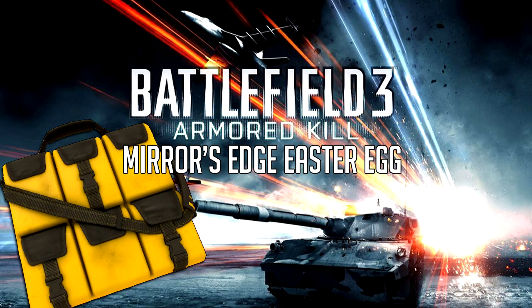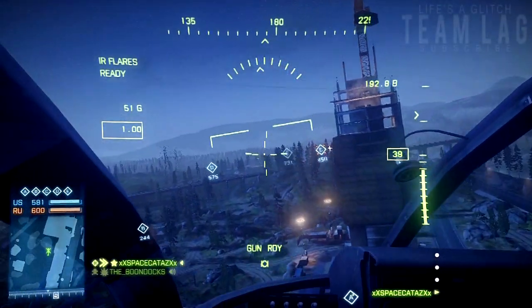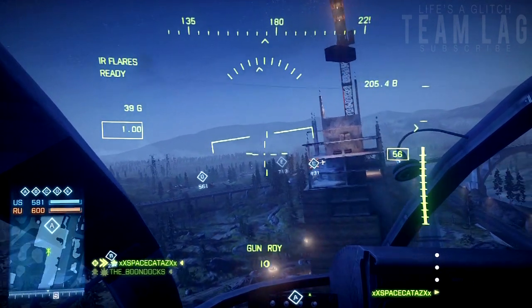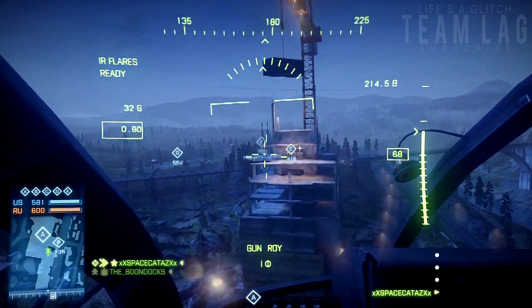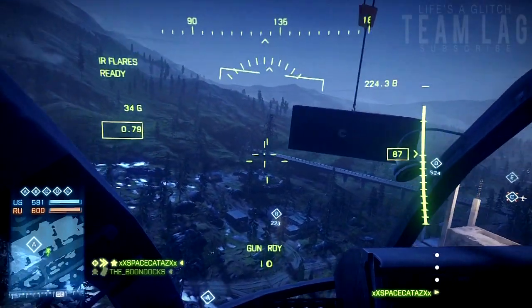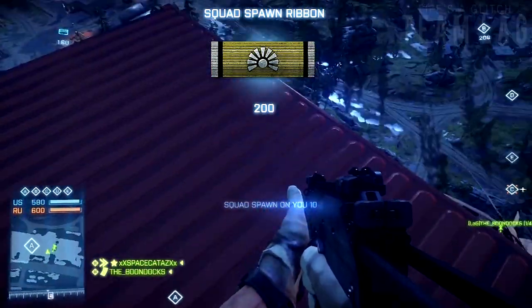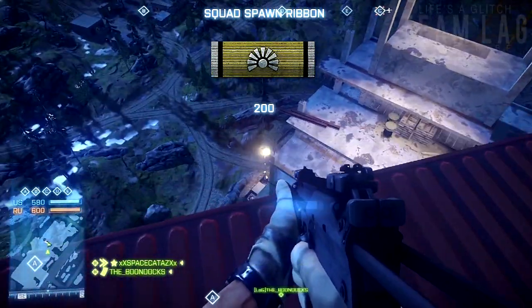In this video I'll be showing you the new Mirrors Edge easter egg for the new Battlefield 3 DLC Armored Kill. What you want to do is come to the Alpha Base here and try to land on top of this container. Once you're up here, you should have a squad mate — it's going to make things a little bit easier. Once you're up here, you should hear the theme song of Mirrors Edge.